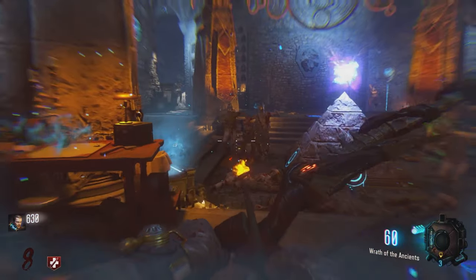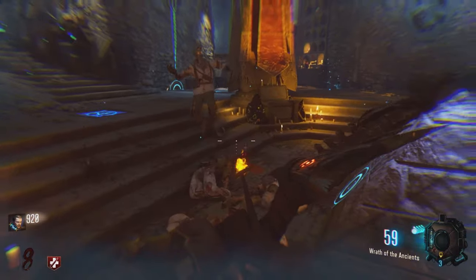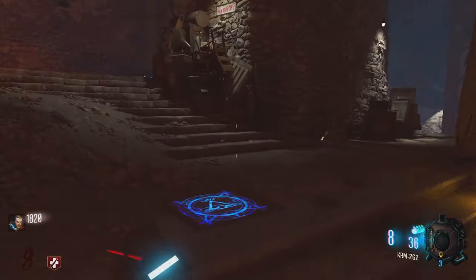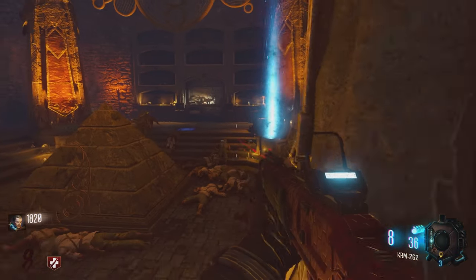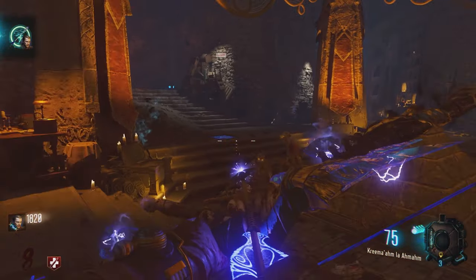Now for the final step, you're going to want to fill this chest with roughly 20 zombie souls. After you've done that, you should hear a slight noise. Go back up to the chest and interact with it again. It'll take your bow for a few seconds. After it's done, you can walk back up and bam — you're done and your bow is complete.